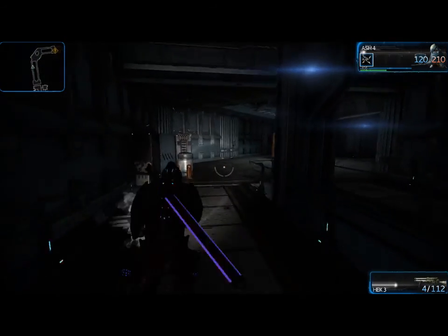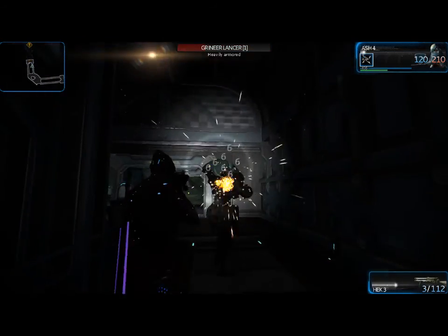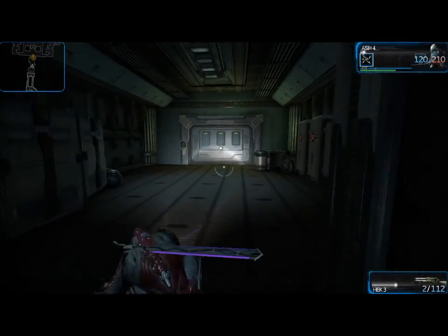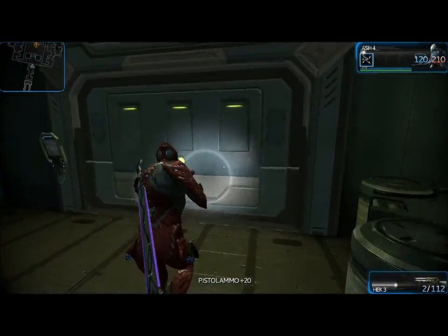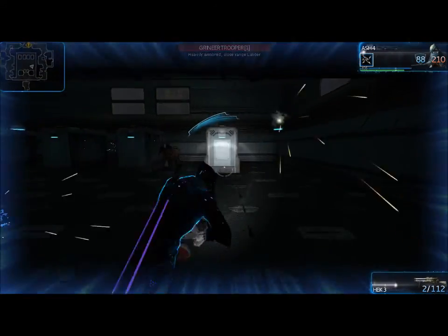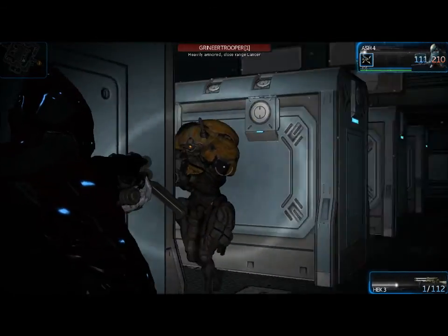What you saw me do there was a totally cool uber ninja front flip. It's a bit complicated, but you do the same thing you would for the slide, only when you start sliding, hold everything down and hit Space. You'll barrel roll into the air — it does not regenerate stamina. Oddly, when your stamina's out, it actually does work like a slide and regenerates it, but I'm pretty sure at some point that will be fixed.